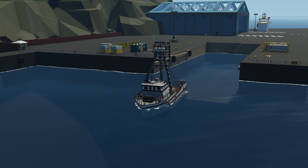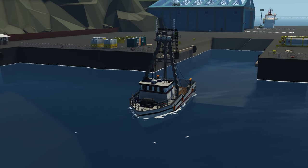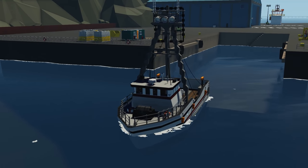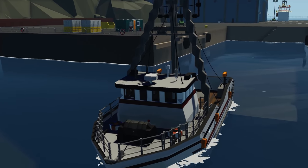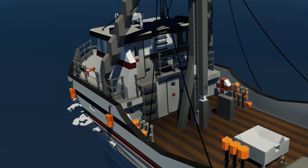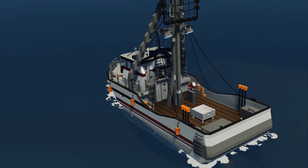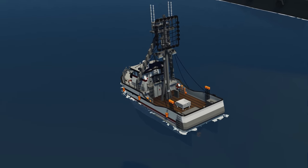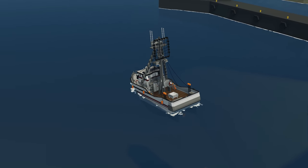Moving on to the next creation, we have the FB Investor, based off the infamous fishing vessel Investor. It's done by two content creators: FJ Warner and E-Train. There's a little history on there about the boat itself. In terms of features it has lights, full interior, advanced mode, and fishing equipment inside. Let's go ahead and spawn this in to see how it drives in Stormworks.